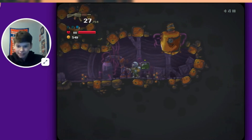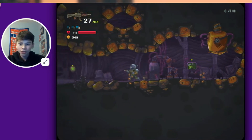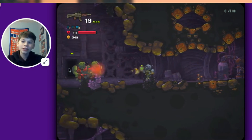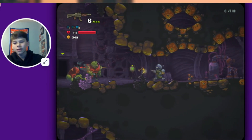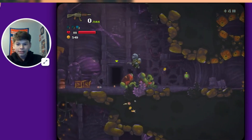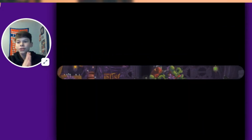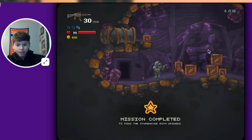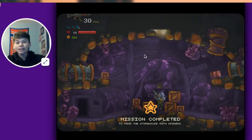First time seeing these zombie giants — here we go. We might have to go through that door they came through to finish the level. Looks like there's only two of them — we kill one. They're not as hard to kill as I thought, though they are still pretty tough. It looks like the end of the level will be through this door, so we collect the rest of the coins and head through. This is not the end of the level — find the storehouse with spiders. I don't know what the game's talking about but I did complete a mission.